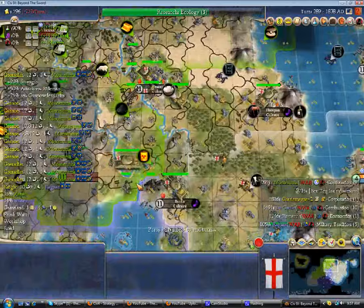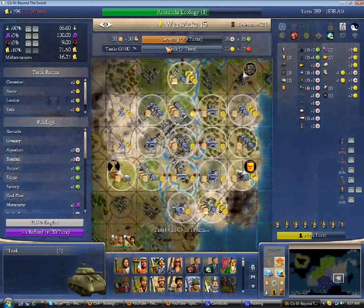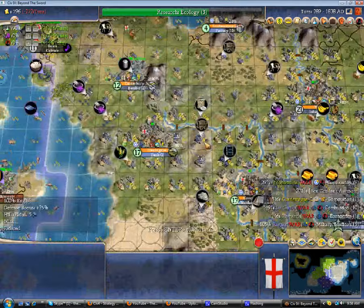I have a production advantage despite this being emperor, because I have factories and coal, while Montezuma has probably only forges. His emperor bonuses probably are not allowing him to one-per-turn units, and if you look at my Heroic Epic city — a tank only costs 180 hammers, and I'm getting plus 200% on military units. So I actually have enough production to one-per-turn any military unit I can possibly want to build, with the exception of maybe tactical nukes, although I could produce those pretty quickly as well, and it'll be fun to fling those around.